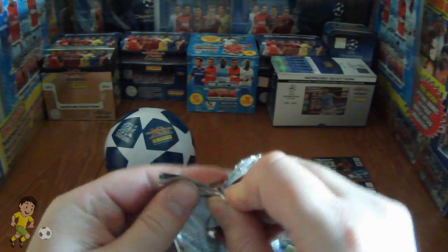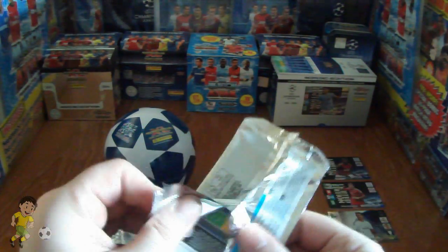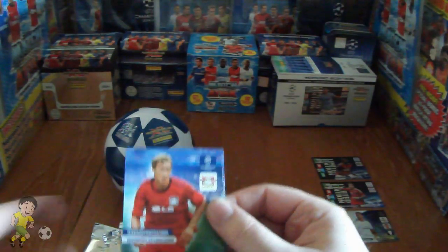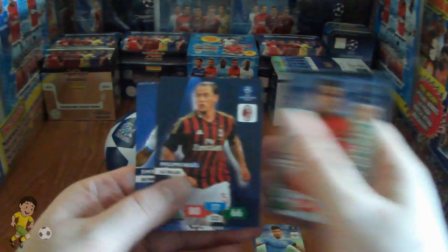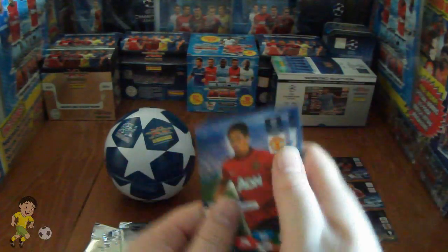So the next packet. We get Kischling, Akenfiv, Van Persie Starplayer, Mexes, Payet and Kagawa.